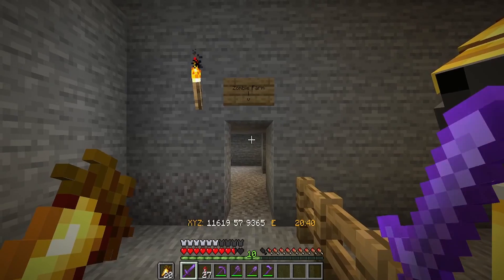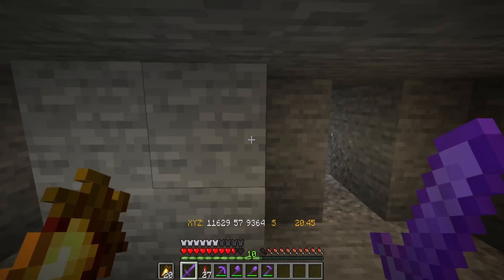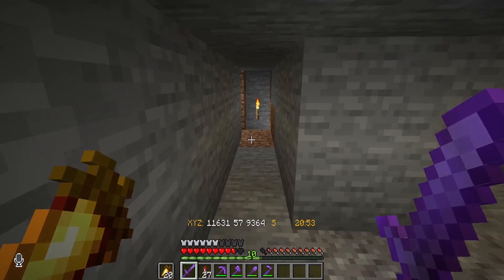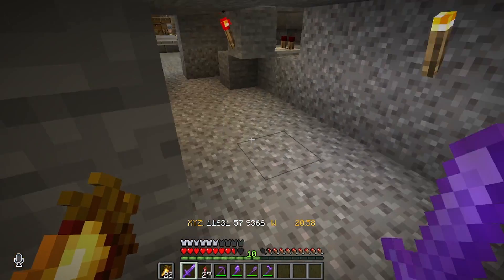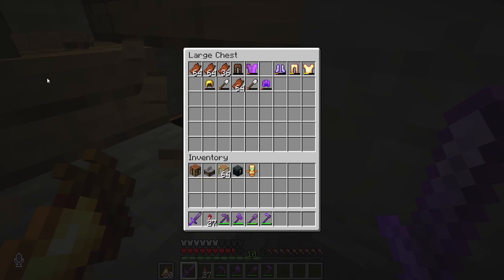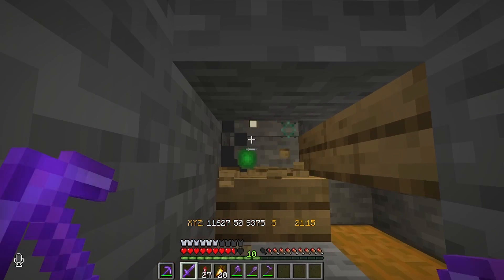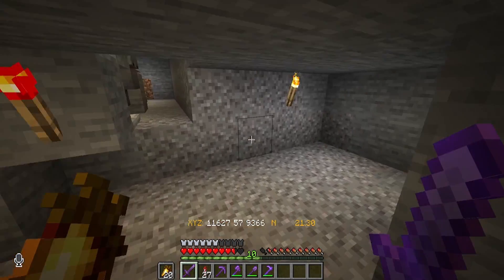That was a close one. In here we have the new zombie farm, which if you're looking at the comment section on episode 7 — I believe it was — I forgot to show it in both 7 and 8, but back then it wasn't complete and now it is. Right down here you've got the loot chest and a little bit of a zombie farm, which is always really nice. Did I just get two potatoes in a row? So it seems to be pretty efficient.